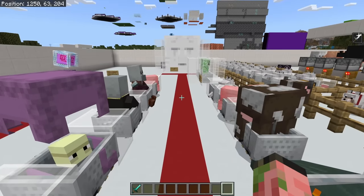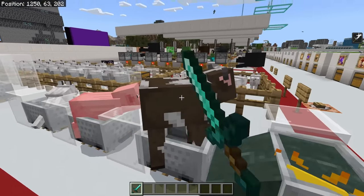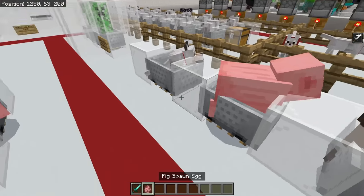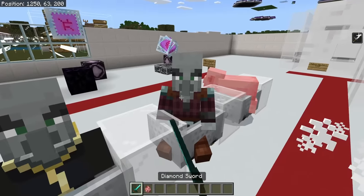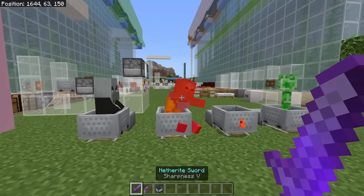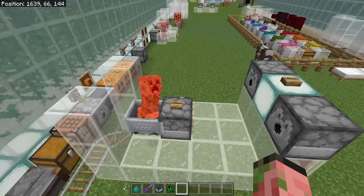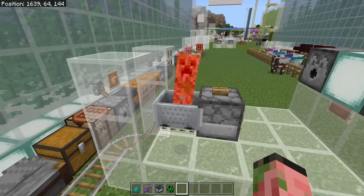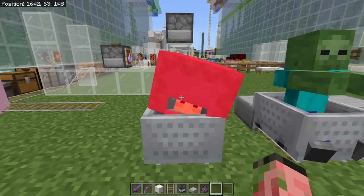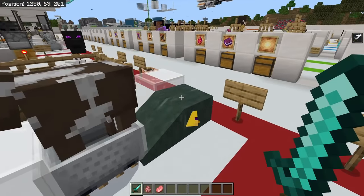Next up is immortal mobs. This was one of the best bugs of bedrock edition, and these guys are properly immortal — they don't take any damage from a sword. I have a very high level of strength so I can one-hit kill anything, and they don't even take any damage outright. This bug was in bedrock edition for a very long time. Basically, you just had to kill a mob with a harming potion while you healed it with a healing potion at the exact same time, and then they would glitch out. Once you re-logged, you would get these immortal mobs, and you could do this with basically any mob in the game.